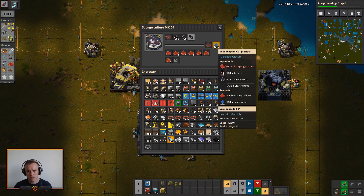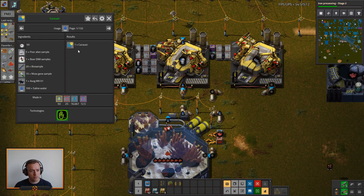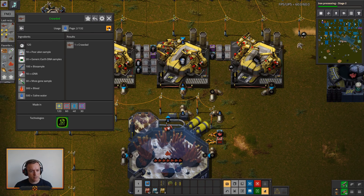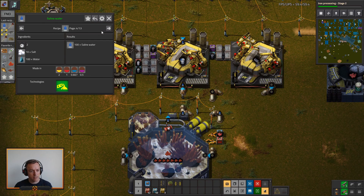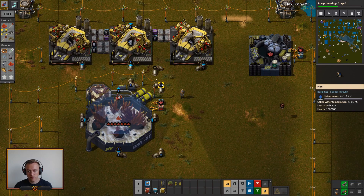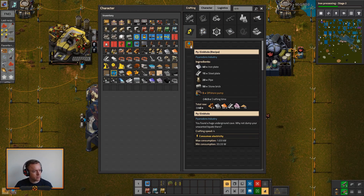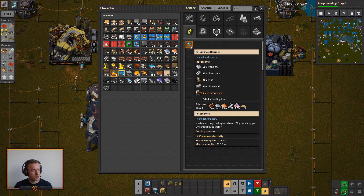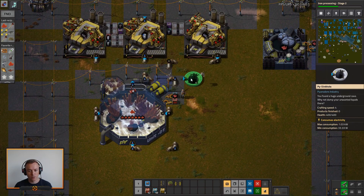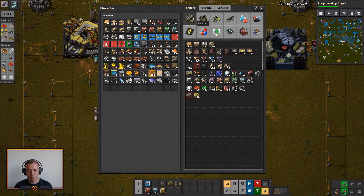Too much saline water — we probably just need to vent a lot of this. Unless we can make it quite easily — I think we can, just salt and water. Let's vent it if we have a surplus. Sinkhole maybe — I think that would be the best way to get rid of it. That might be a bit overkill having it take 30. I'll have to go and change that in a second.